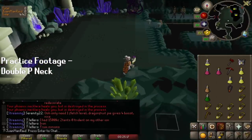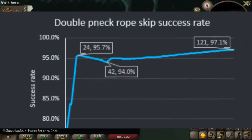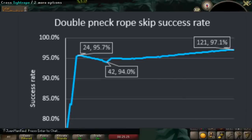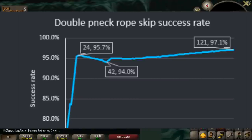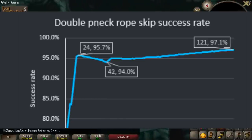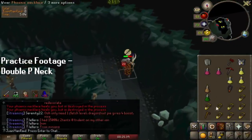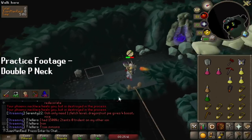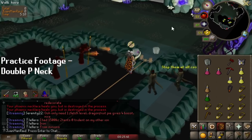Here's a graph of the success rate if you do it correctly. At around 24 HP, your success rate is already 96%. At 42, which is one of the worst cases, it's still 94%, which is amazing. At 121, the success rate is highest at 97%. Even on a low end of 24 HP, your success rate is almost 100%. It's crazy good.